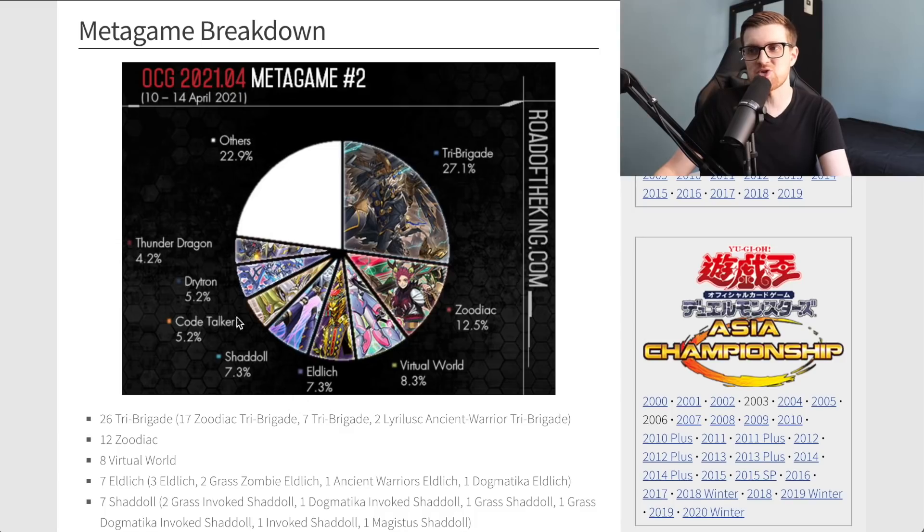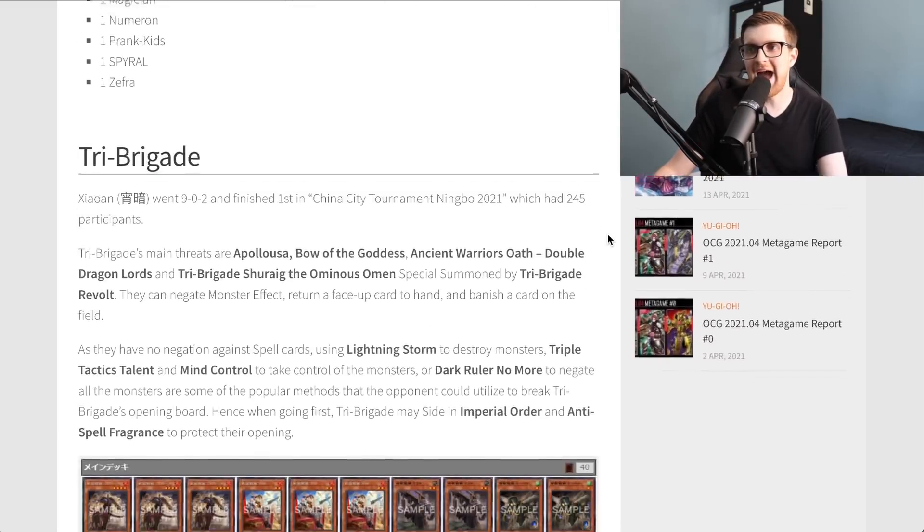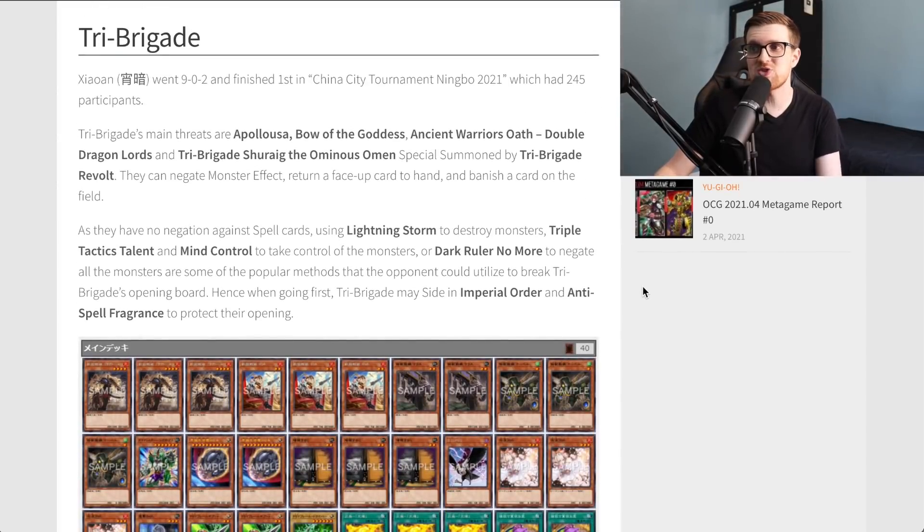Moving to the most recent report — metagame report two — look at Tri Brigade's dominance: 27% of the breakdown. Zodiac is bringing up the rear, Virtual World up as well as Eldlitch, Shaddoll, Code Talker, Drytron, and Thunder Dragon still just barely eking out. Xiaoan went 9-2 and finished first in a China tournament with 245 participants. Tri Brigade's main threats are Appaloosa, Ancient Warriors Oath, and Tri Brigade Shurag — the Ominous Omen special summoned by Revolt — capable of negating monster effects, returning a face-up card to the hand, and banishing a card on the field. Since they have no negation against spell cards, Lightning Storm to destroy monsters, Triple Tactics Talent, Mind Control, or Dark Ruler No More to negate all monsters are becoming popular methods to break Tri Brigade's opening board.